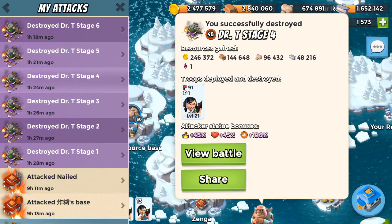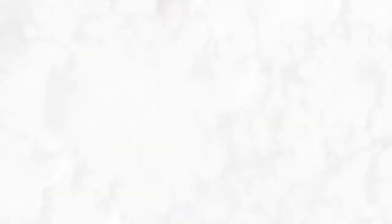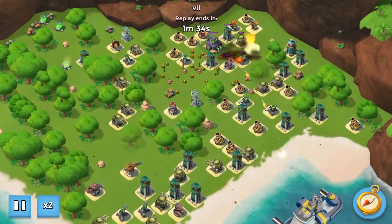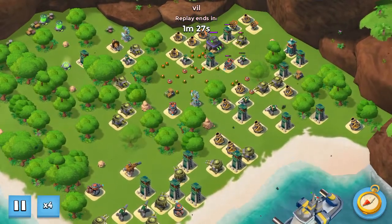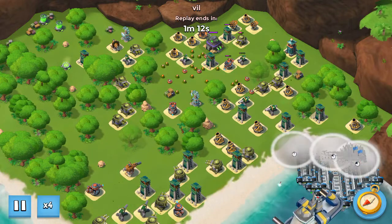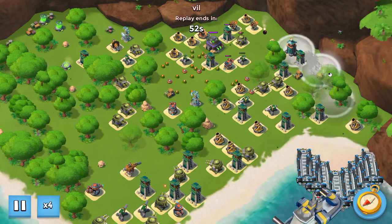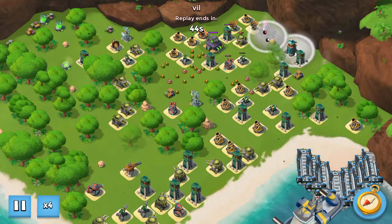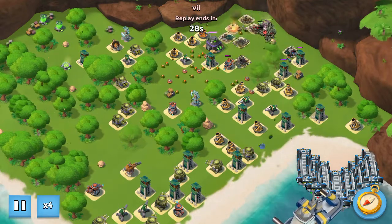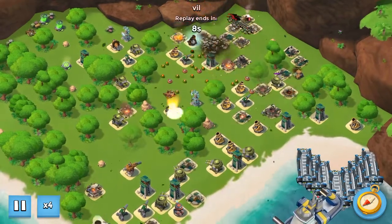It's 4.5. Same, it is a little bit quicker. But it's fast, the same as stage 4. We only need to get up with Zookas and destroy the rocket launcher. And then it's freeway to destroy the base.